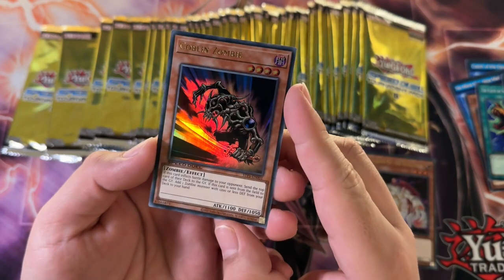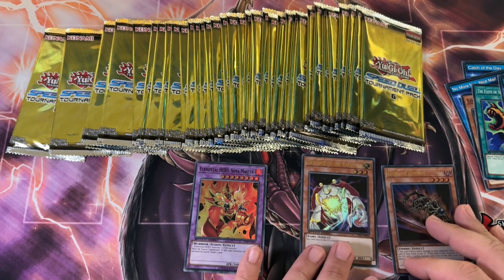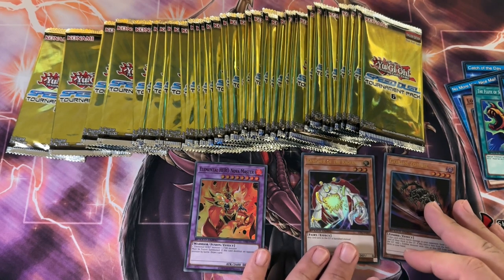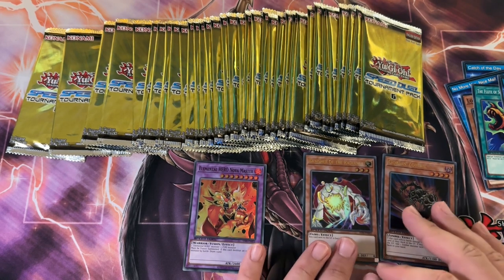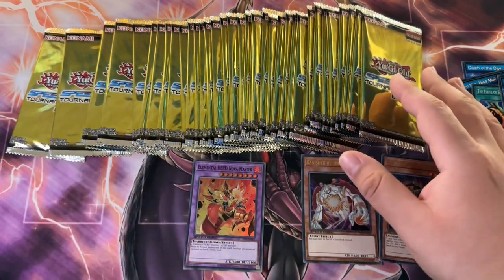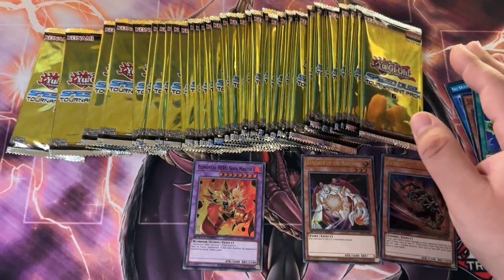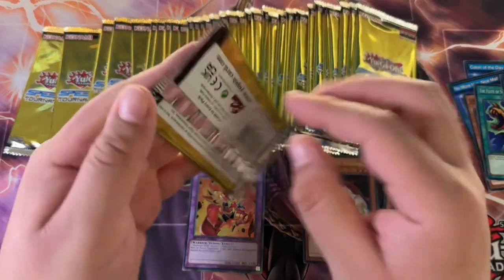Goblin Zombie. Two Ultra Rares already. I don't know the spreads, guys. I don't know how many Ultra Rares we're going to get. I hope we get more than two. I bought a box — there's 100 packs — I just grabbed a handful, should be about 30 packs in here. Hopefully the spreads are good.